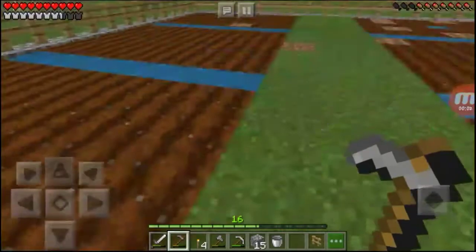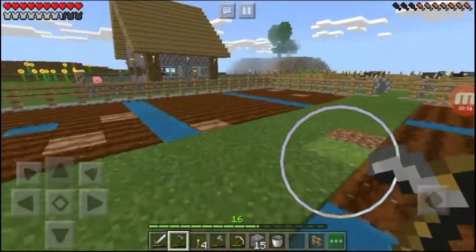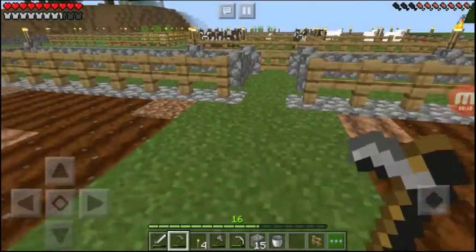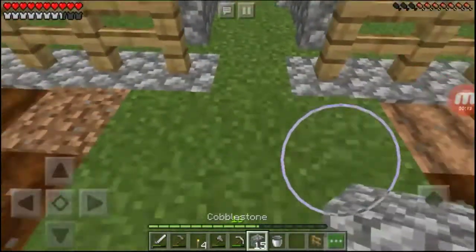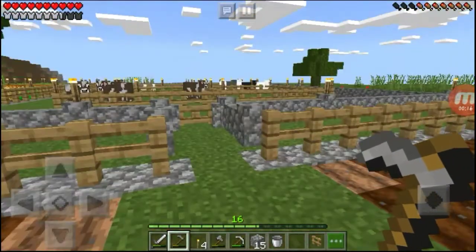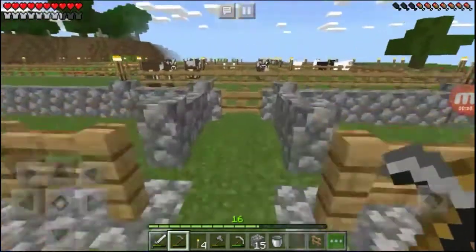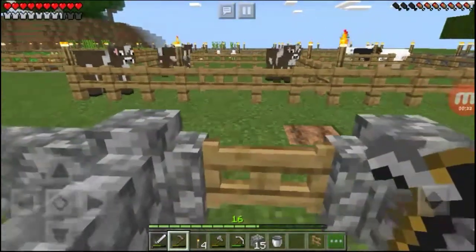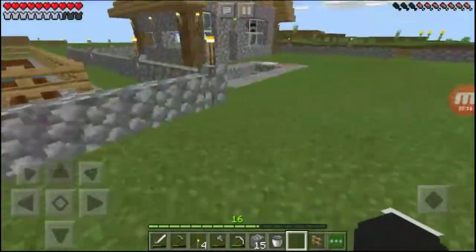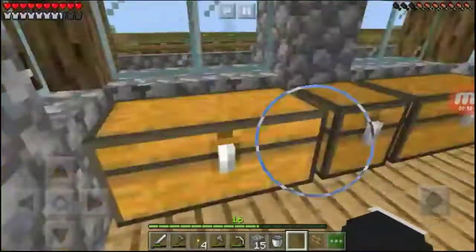We are back everyone. We finished putting the cobblestone around the compound. Now we need to clear up all of these dirt patches and replace them with some kind of stone — maybe some granite, some cobblestone — to give it that design. Let me grab some kind of stone and I'll be right back.